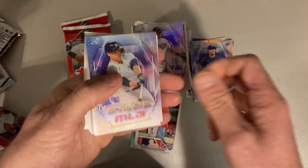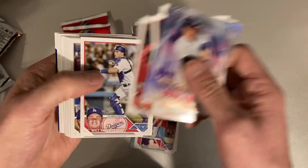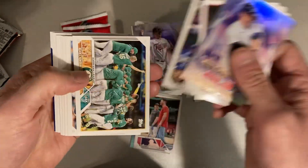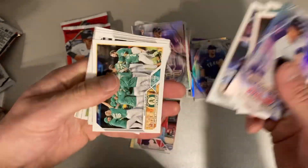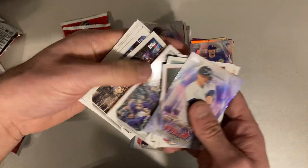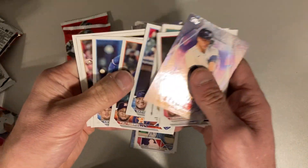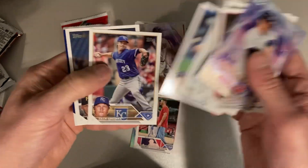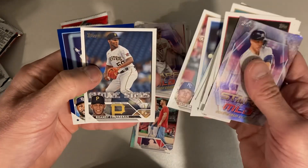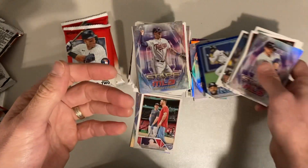There's Giancarlo Stanton or Gurriel Jr. Will Smith. There are the A's. Eloy Jimenez. Rockies. Yankees. Yuli Gurriel. There's a cranky — or is it Willson Contreras and Randy Arozarena — a blue parallel there.